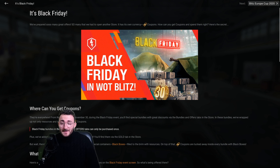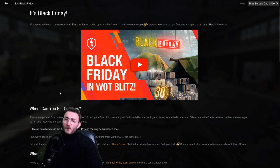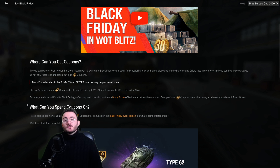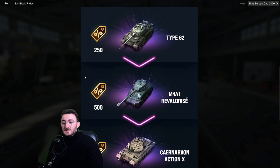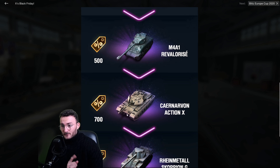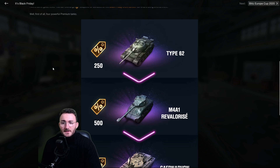Hey everyone, Pentoof here for a new video where we're going to talk about the Black Friday event, which dropped on November 20th. Here's how it works: you have to buy things to get coupons, and with those coupons you can access some really great tanks. The first one is the Type 62 for 250 coupons, the second is the M4 Revalorisé for 500 coupons, the third is the Caravan Action Tent for 700, and finally the mighty Rheinmetall Scorpion G for 900 coupons.